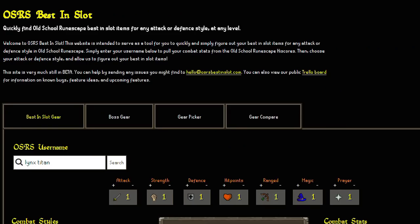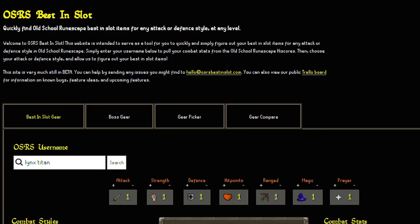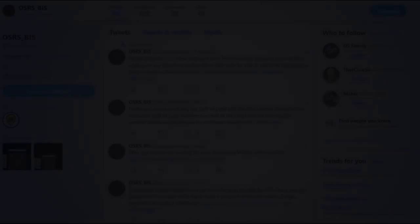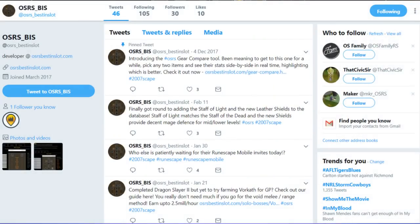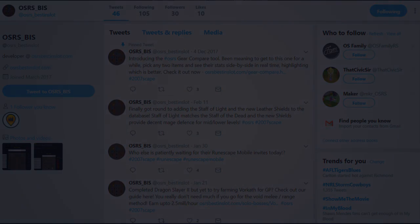I thought I'd show you this website today because in my opinion it's going to be so helpful for a lot of players. I've put the link in the description below. I'm going to let you guys check out the Gear Picker and Gear Compare yourselves, but if you're always questioning what items you should be wearing for training certain skills, head over here, type in your username and you're good to go. If you enjoyed this video and the website, go ahead and show some love on Twitter to the creator — let's give him some motivation to create more awesome tools. But as always, thanks for watching and have a nice day.